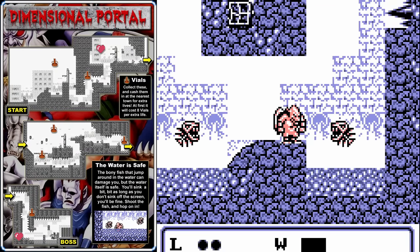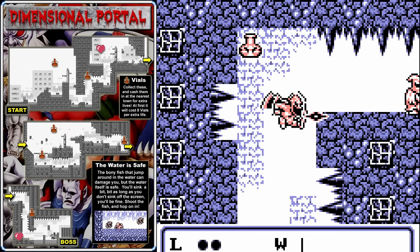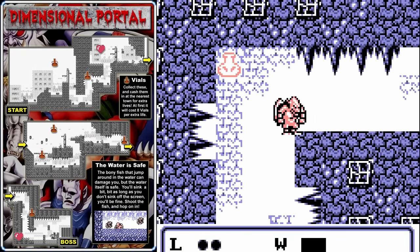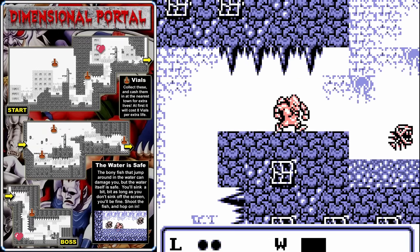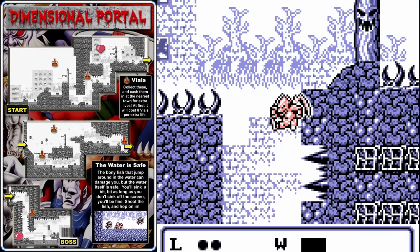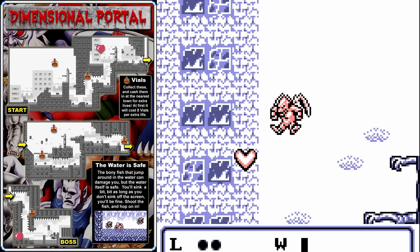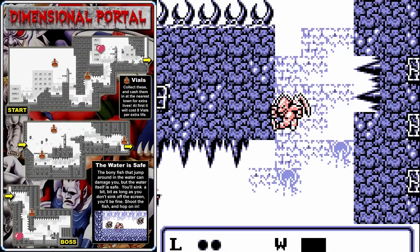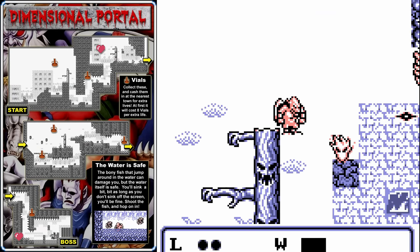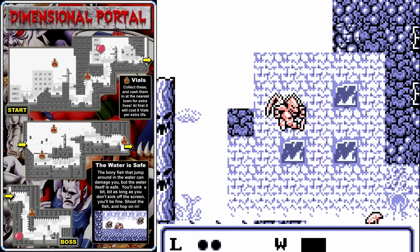Drop down to the left and make your way across to the right. You can drop into the water — it will not damage you. In this game, you can kill enemies, but they will respawn if you go too far backwards. The items we're collecting are vials, which we'll use to buy extra lives when we get to the first town. Try not to touch the spikes. Grab the heart, but be ready to hold right so you don't fall into the spikes below. Take out the fire, climb to the top, and take out the bat enemy before moving forward.